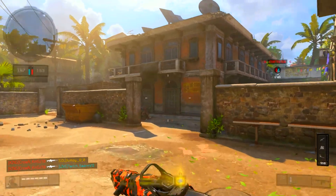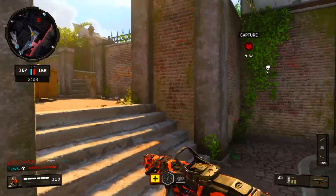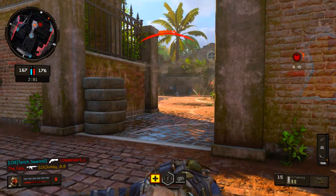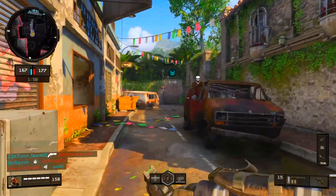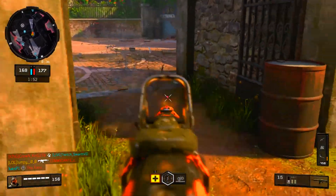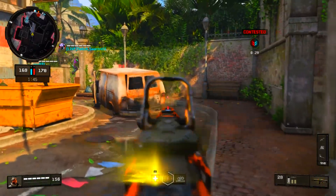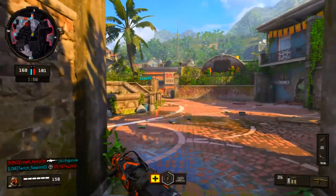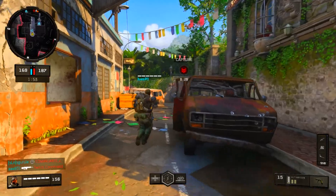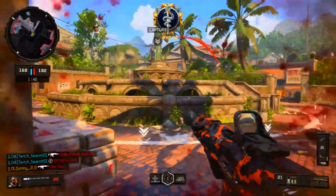Some people just run grip one, but I like to run both because grip two reduces flinch, and whenever I see flinch reduction I gravitate toward it automatically. I'm actually surprised grip two isn't banned — in World War II they banned the perk that reduced flinch on the armored division, so I wouldn't be surprised if they ban it eventually. But for now I'll be running grip one and two on the ICR. Now let's get into the damage — this gun does a pretty good amount, it's a strong weapon. I've mostly seen it take people from 150 health down to zero in about four shots max.